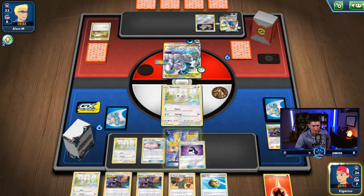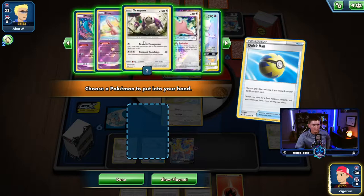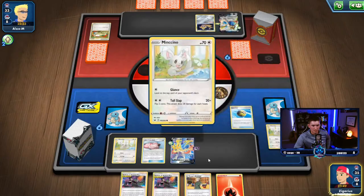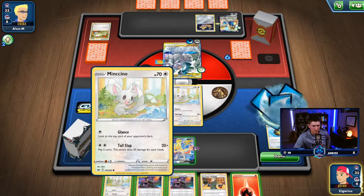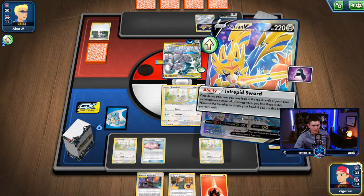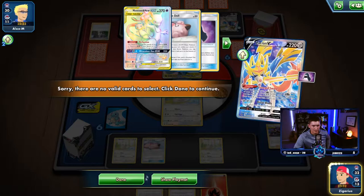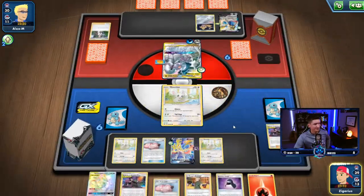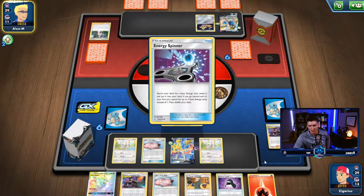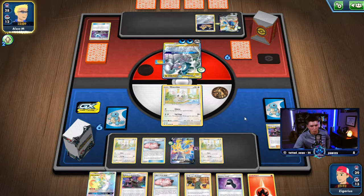Alright, stealthy hood on this guy, Quick Ball away — grab ourselves a Minccino, play them, kill them again for three. I wanted to attach an energy, retreat, and put the Polka Doll out, but I want to be behind so I can use the mill strategy and just keep milling them. We'll see what happens.